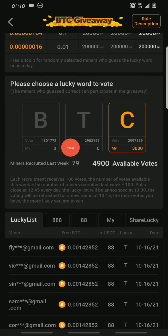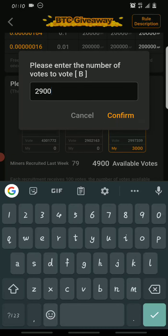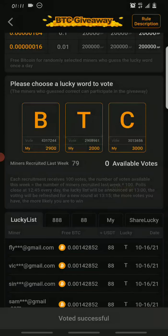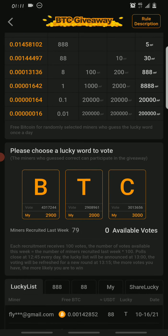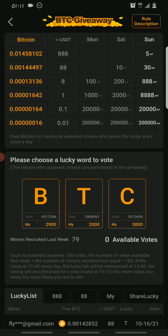If you're not sure you can spread it out — bet on other words too or increase the votes on one word. For example, maybe 2,900 on B and the remaining 2,000 on T. Voting is refreshed every day; the round closes at 13:15 every 24 hours and that's when the lucky list is announced — the people who won the giveaway.